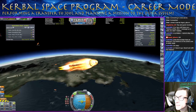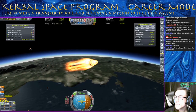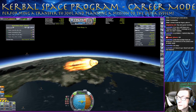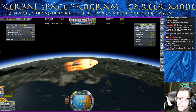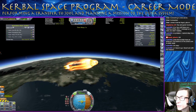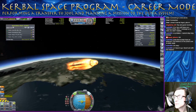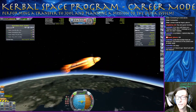Keep pushing that apoapsis up to about 80,000. Right now you can see we're still in the atmosphere, so we do need to fight this apoapsis dropping a little bit. We can just give it a little bit of thrust every now and then until we're up higher. I think if we push this up to like about 80.5 kilometers, that'd be good — we'll get out of the thick part of the atmosphere.